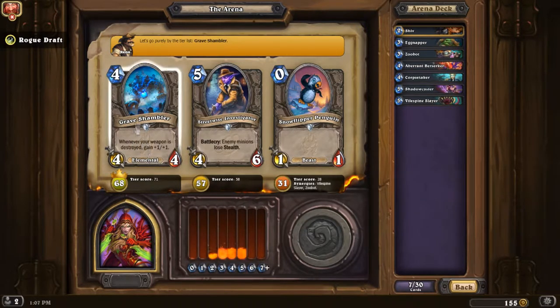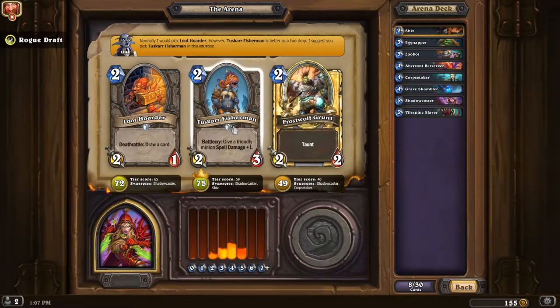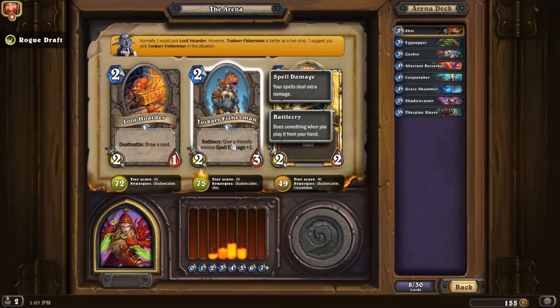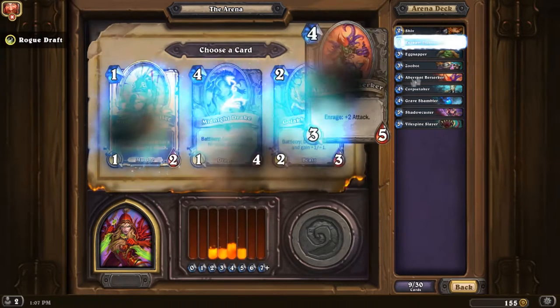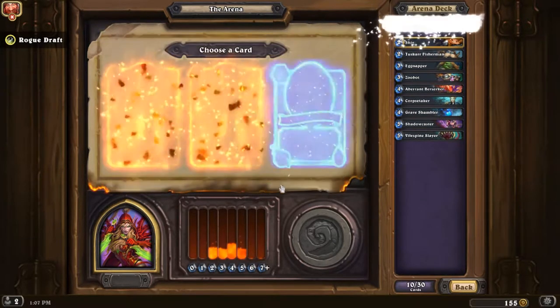Grave Shambler is really good in a Rogue deck because if you have a weapon and you just use your weapon, it pretty much counts as a break — or you could just trade it out. We'll go with the solid two-three. It's pretty early on so I don't want to — Loot Hoarder is a bit situational, and that's a good two as well, this is also a good two.